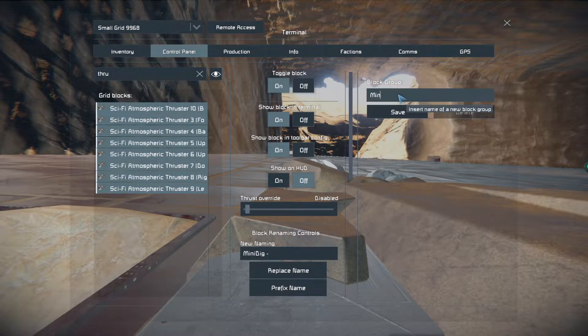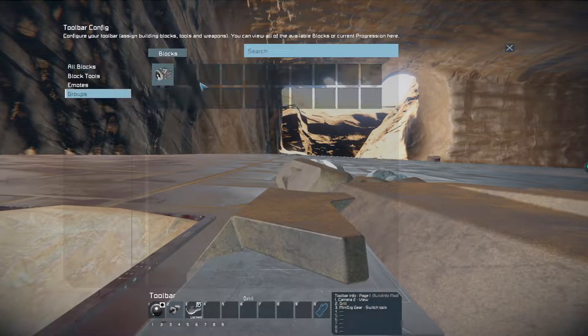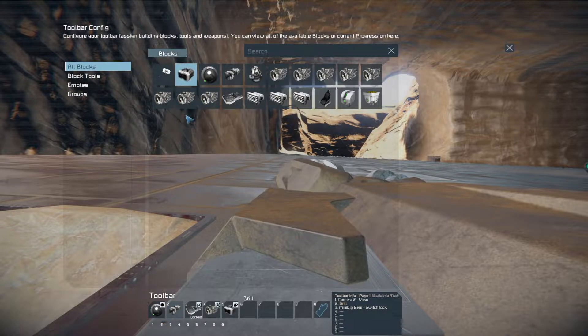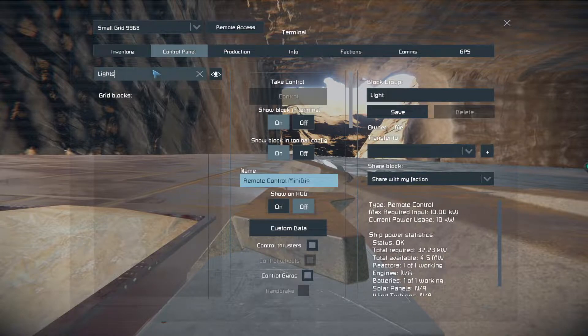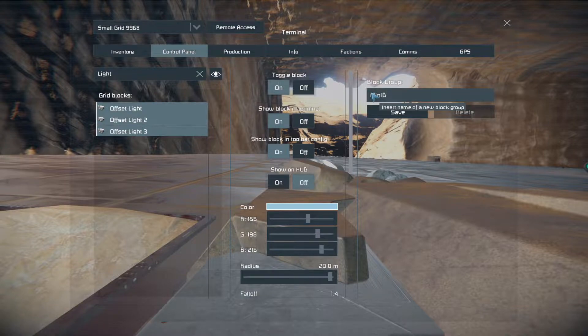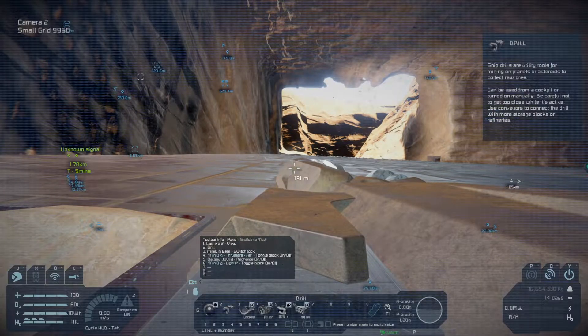Okay, can we rename these? Yes. We're going to go ahead and add those to here, and then use cycle to recharge. Let's go back to lights. There we go — perfect, it's locked down. Thrusters are off, batteries on recharge, and that's all.